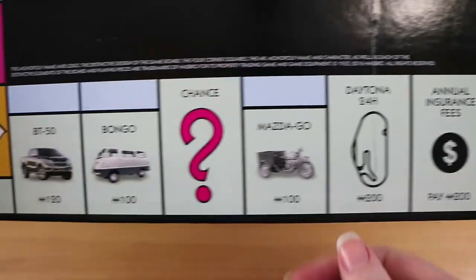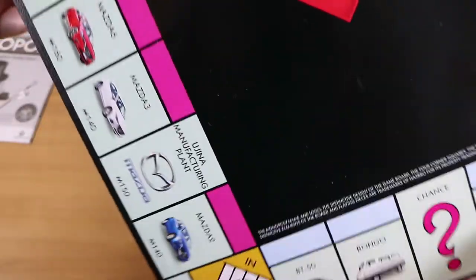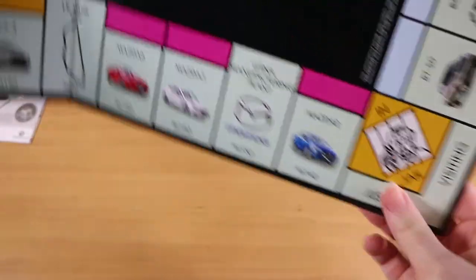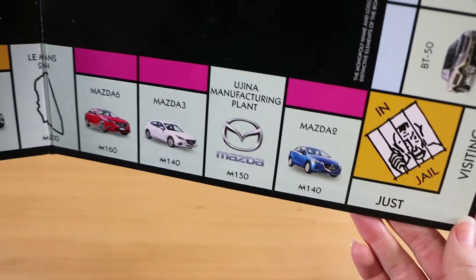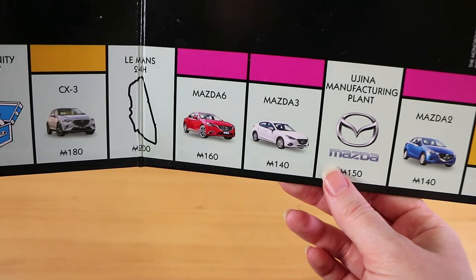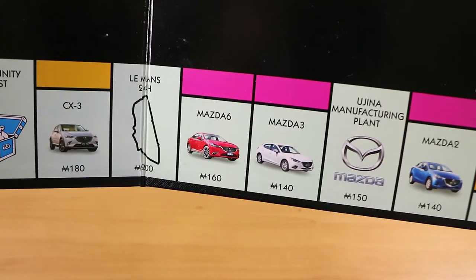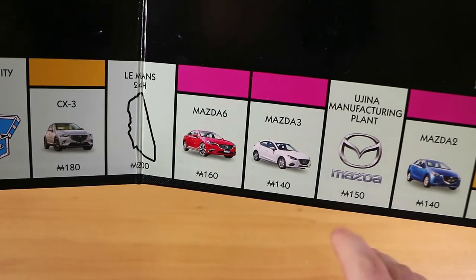And then you have famous racetracks — the Daytona 24 Hour. I'm not a race fan myself. Obviously, more vehicles as you go along. Chance cards are the same. The Go to Jail, In Jail, and Just Visiting corners are the same. Instead of utilities, we've got what I'm assuming is the Ugena manufacturing plant — where they manufacture the Mazda cars.